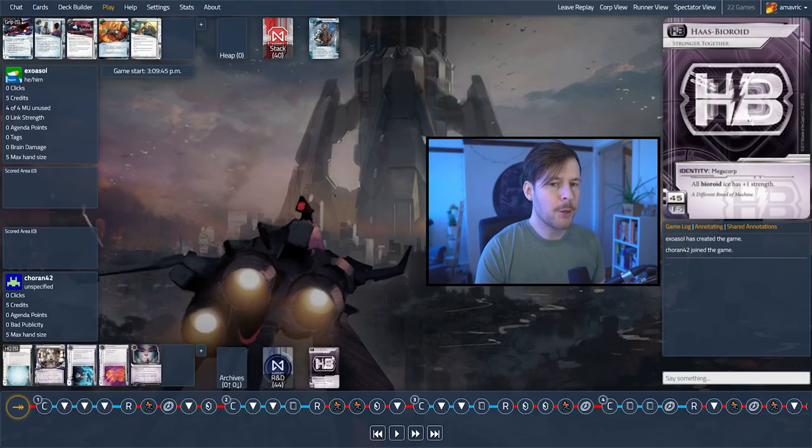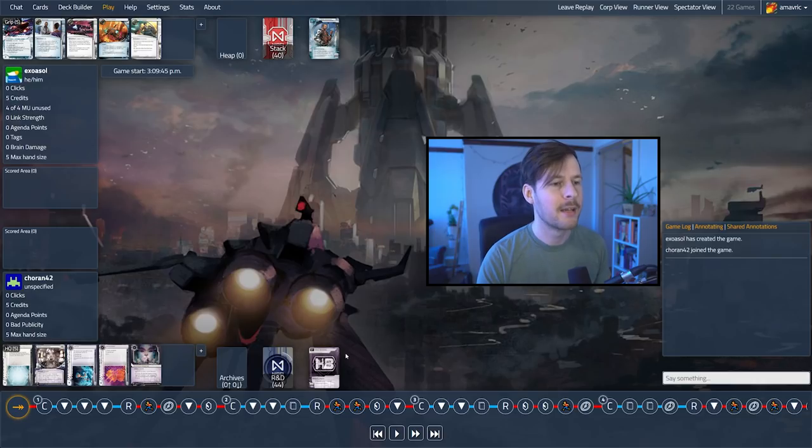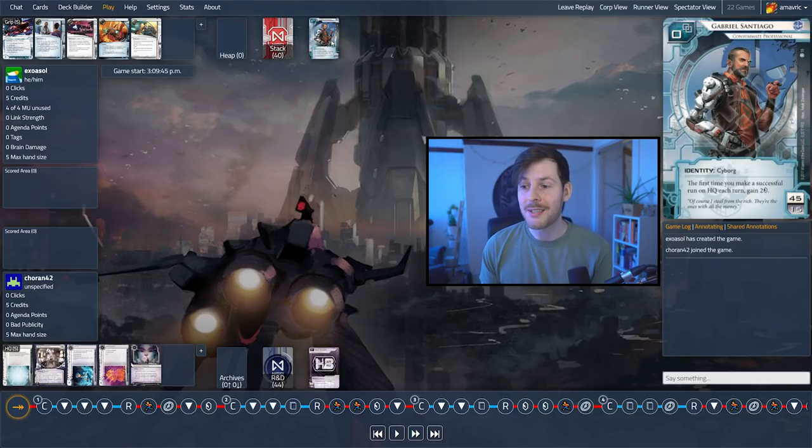The corp is playing Haas-Bioroid, and the System Core 2019 identity is Haas-Bioroid: Stronger Together. It has a very simple ability — it just says all Bioroid ice has plus one strength. That's not really anything to play around specifically, but we can expect there to be Bioroid ice. On the other side of the table, we have Gabriel Santiago, our criminal who wants to run HQ, because the first time a turn they do that, they gain two credits. That's a lot of money — so there's a lot of pressure on HQ in the early game.